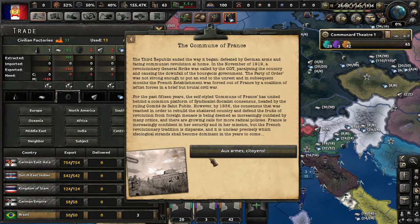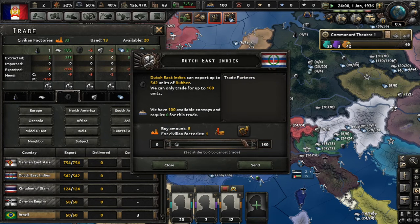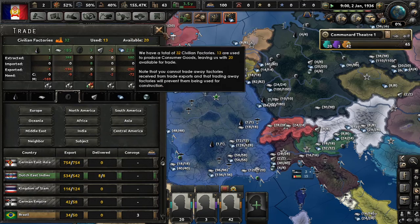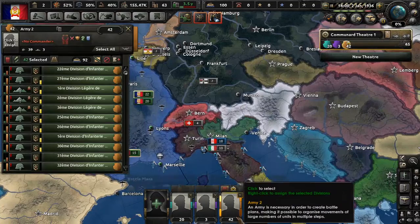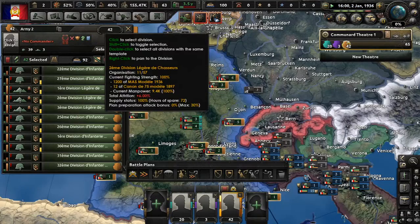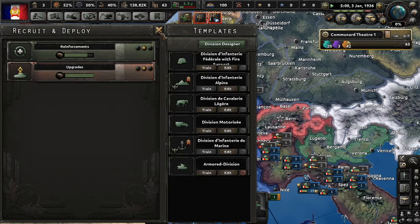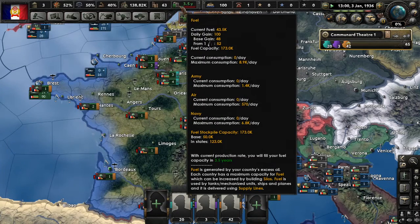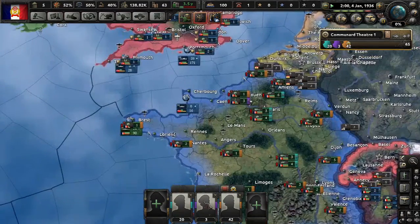For the past 15 years, the self-styled Commune of France has united behind a common syndicalist-socialist consensus, headed by the ruling Comté de Salut Public. However, by 1936, growing calls for more radical policies are being deemed as increasingly outdated. That's setting us up with a preface of what we're going to be doing here. Before we go forward, let me make sure we have enough oil — let's get rid of these old templates first.